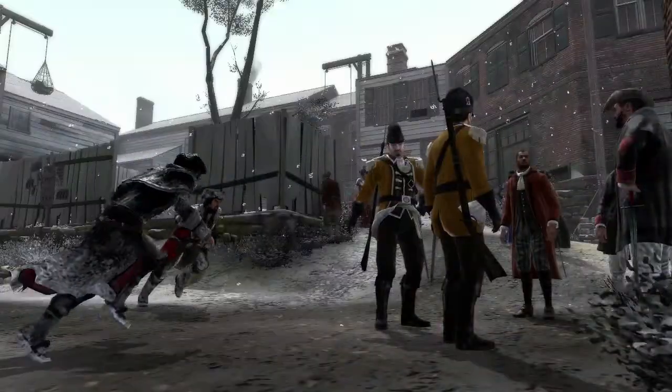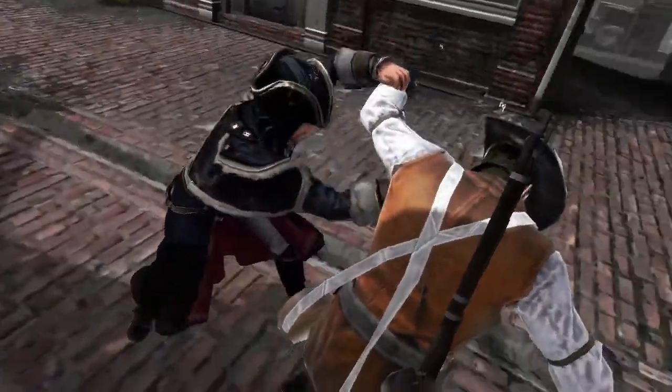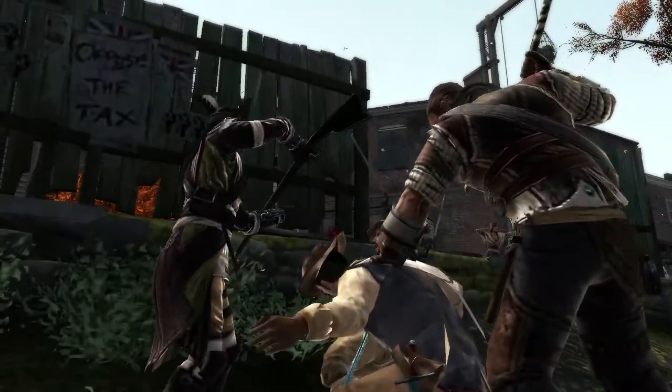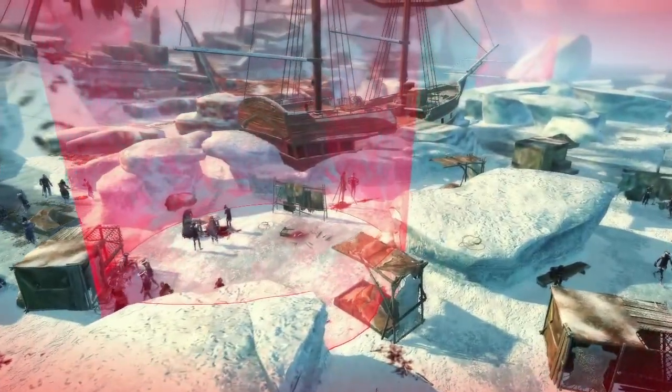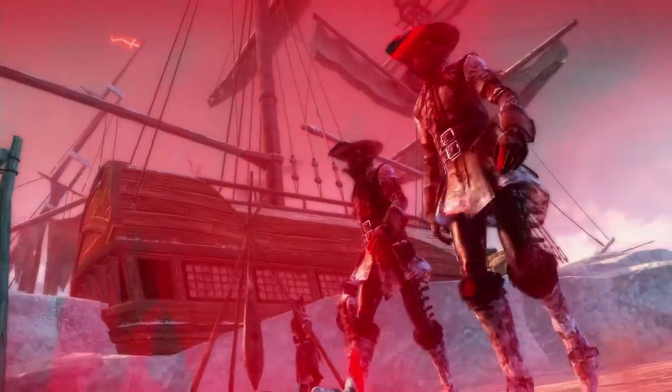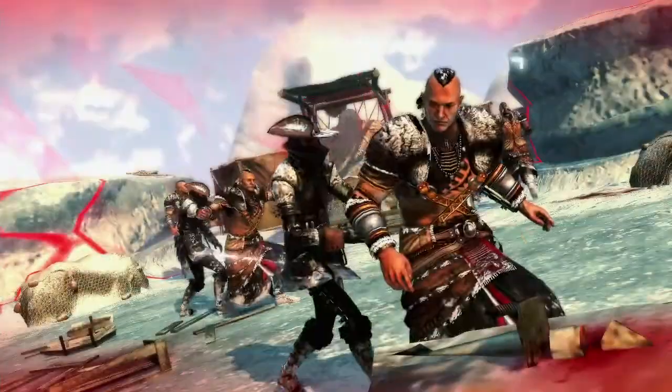In Wolfpack, enemies found throughout the map must be killed and eliminated before time runs out, or you yourself will perish. In Domination, however, teams work together to capture territories and defend them from their enemies in order to claim victory over the land.